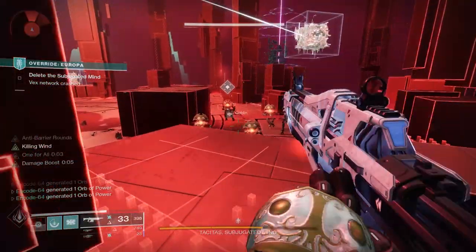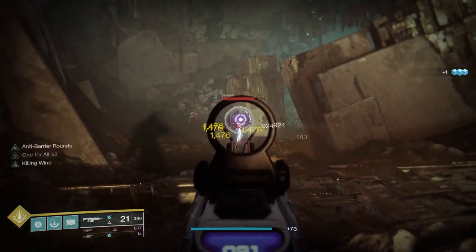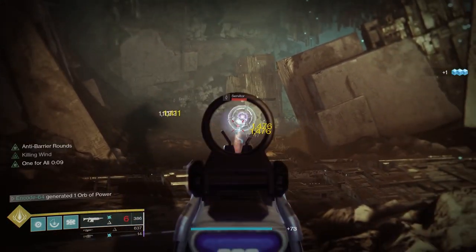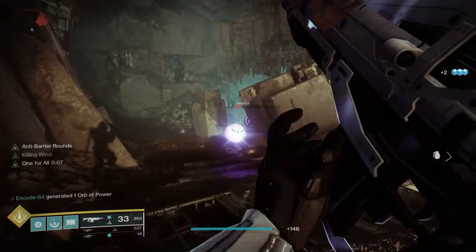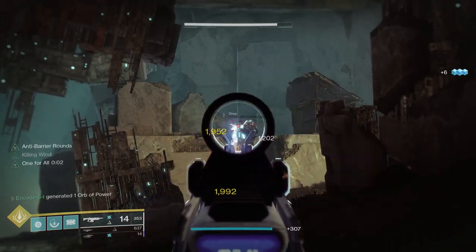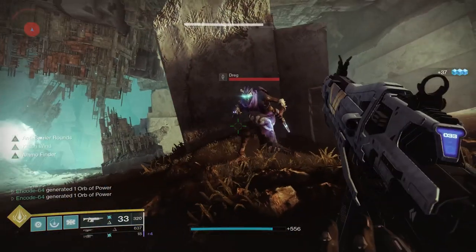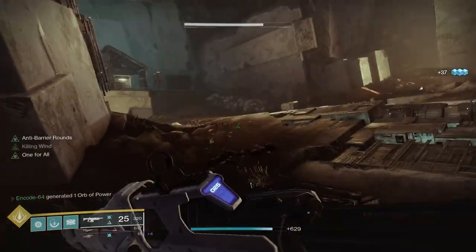It has a lot of solid perk choices in the fourth slot at least, including Disruption Break, Swashbuckler, One For All, and Dragonfly. I feel it is definitely lacking in the third perk slot, but my favorites are Feeding Frenzy and Fourth Time's the Charm for their utility. Shadow Price is a super solid choice for any PvE activities and is always close by when my Guardian drops into battle.